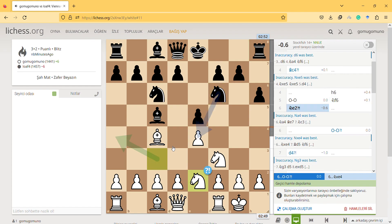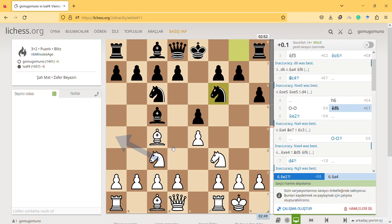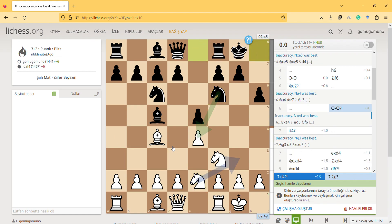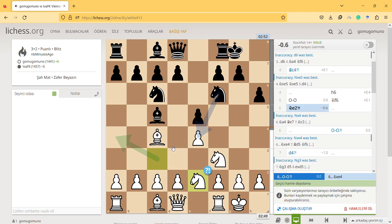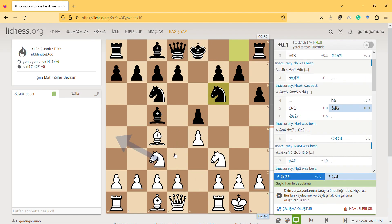Knight e2 — I'm not sure why I played there at first, but I remember now: I wanted to bring the knight there to play it later to a better square. Still, I know it's not really the best move.